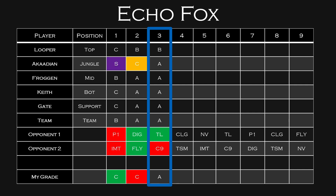Finally in A-tier, we have EchoFox. The big story is Akadian — he was S-tier in Week 1 with an absolutely phenomenal performance, then dropped to C-tier in Week 2. I think he'll normalize in Week 3. It's very clear they're prioritizing Froggen — similar to what Cloud9 does with Jensen. Keith and Gate had a very poor Week 1 but picked it up a lot in Week 2. So I think EchoFox is going to be a pretty solid A-tier team across the board.